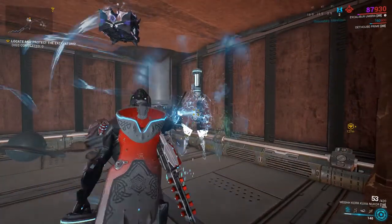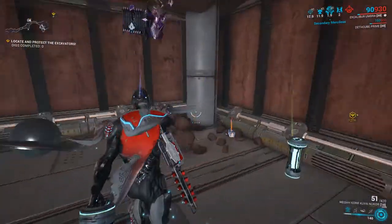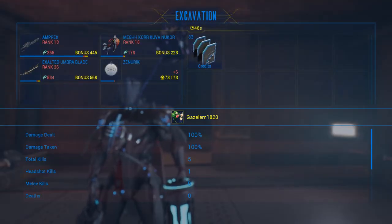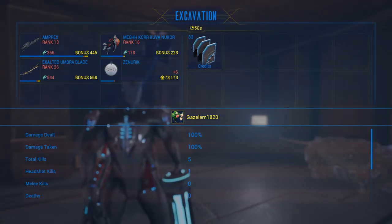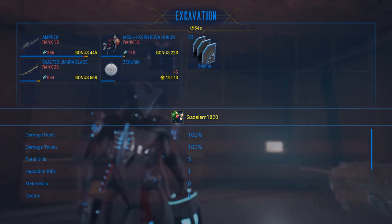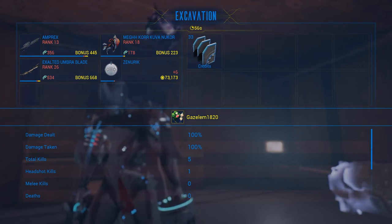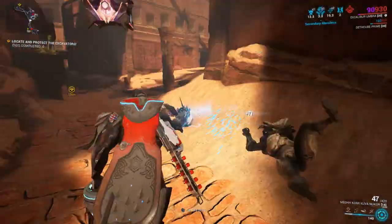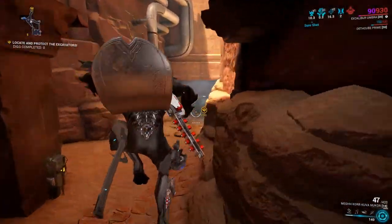There is a way to keep track of your kills. To check how many kills you have in a mission, hold down Tab — that's for PC; on console I'm sure there's some other way to do it. You hold down Tab and you can see how many kills you got. Right now I'm at five total kills and I want to get that number up to 150 before I extract.